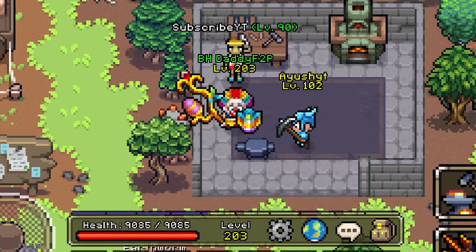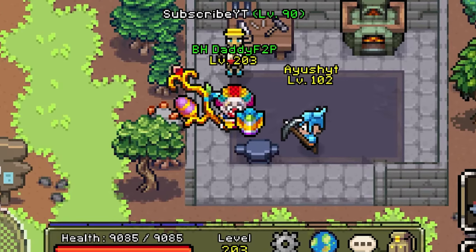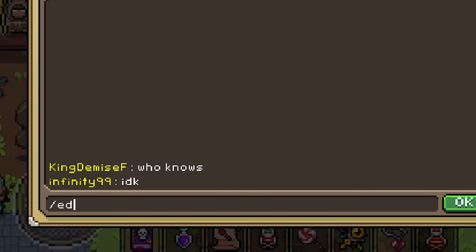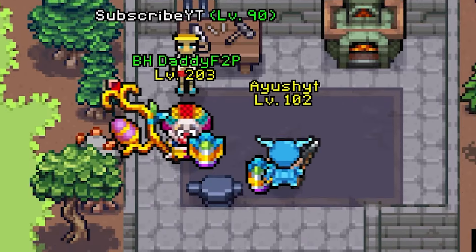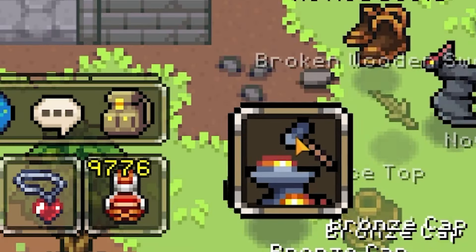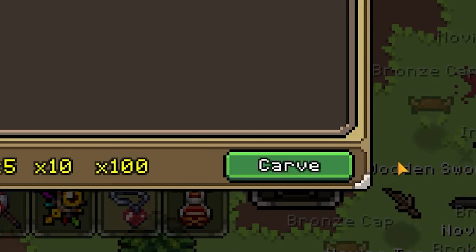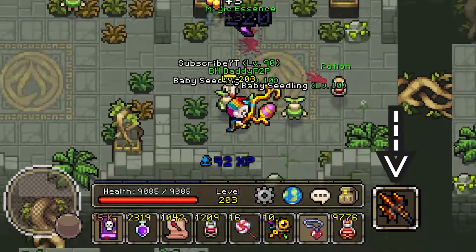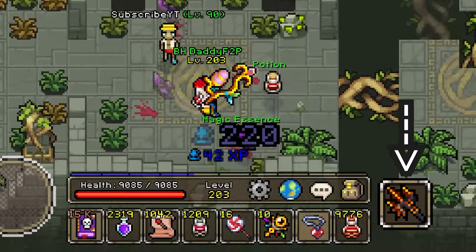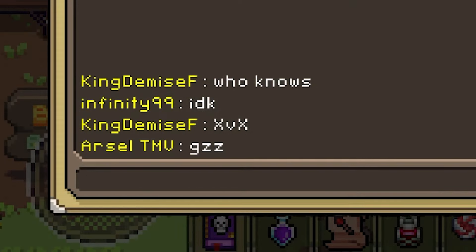We start with the most fundamental setting: the HUD layout. Go to the chat and type /edit on — this enables the mobility of most objects on your screen. Walk to any artisanal station like the anvil and stack both the attack and interact buttons on top of each other, aligning them with the smith button. This lets you loot materials, attack enemies, and craft items with one tap. When done, type /edit off, or reset everything with /HUD reset.